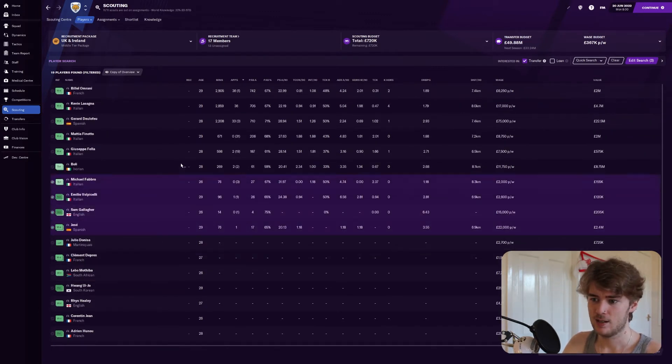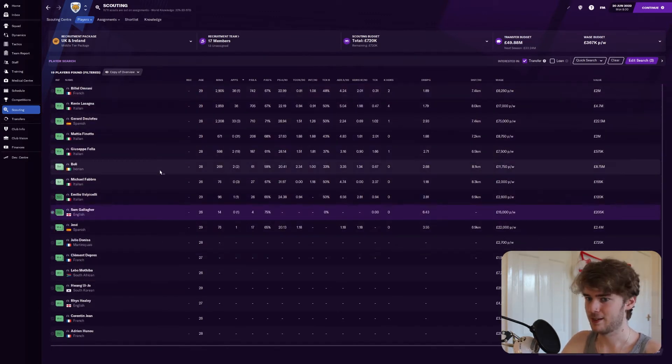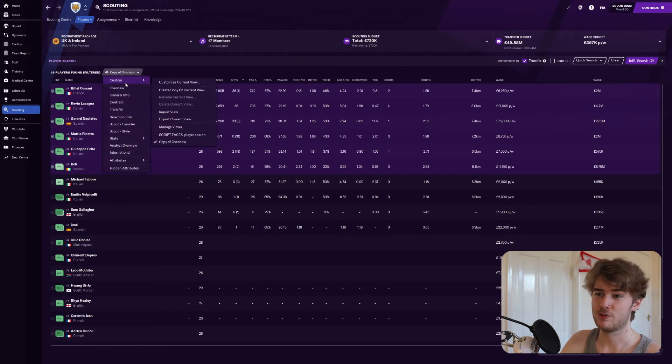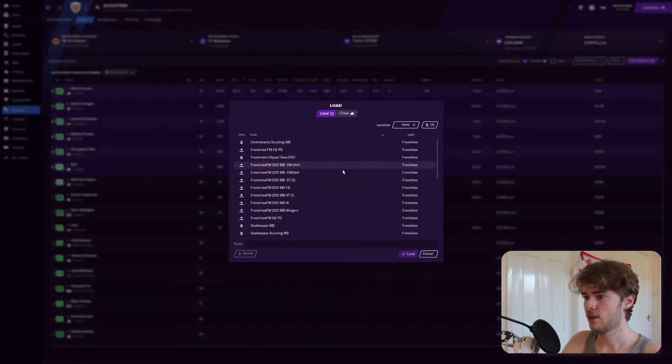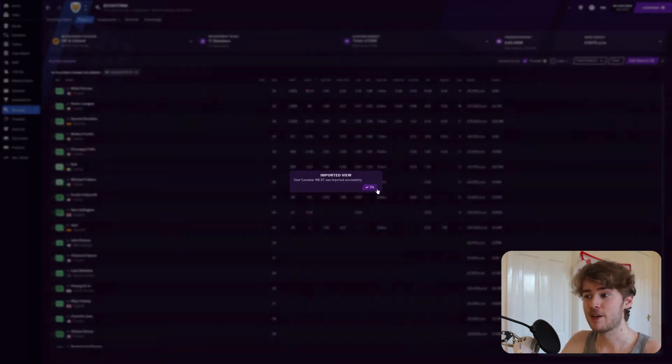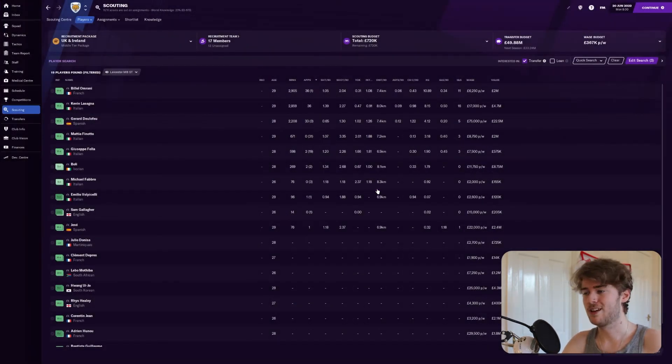You can see I'm greeted with a bunch of players. I only want players who've played over 100 minutes. I've got this view I made myself — I just realized it's not the correct view, so I'm going to import the correct view. I've got a collection of views here. I'd suggest making your own — I'm not going to be dropping any of these on the Steam Workshop, I think you must make your own to get this right, but I'll give you guidance on what I look for.